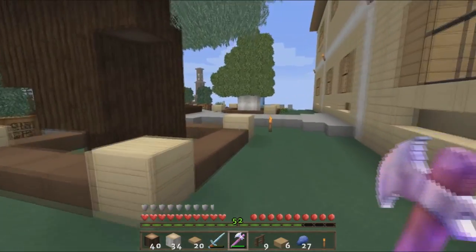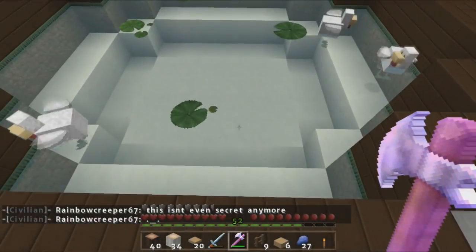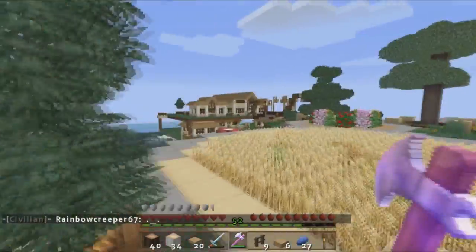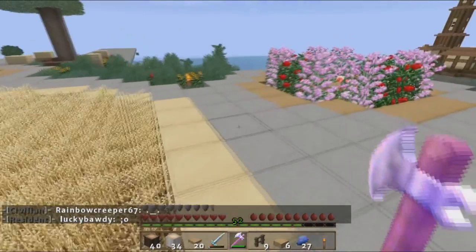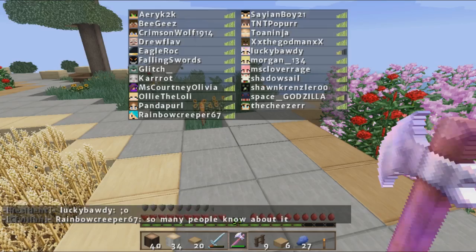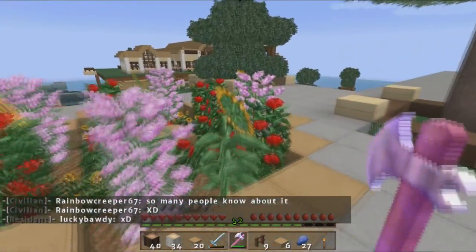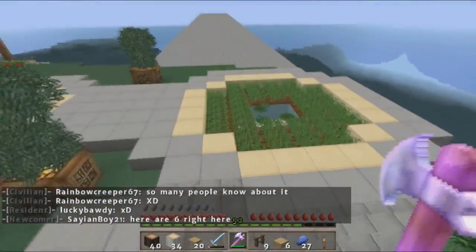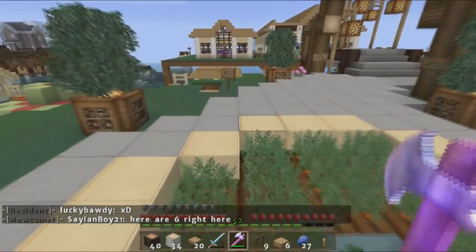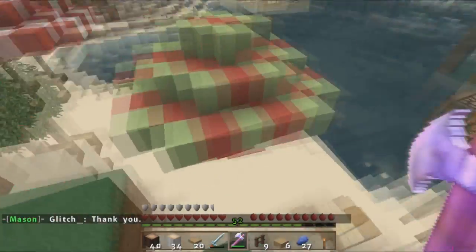Alright, this is the back of my house. Here is a duck pond that Ty made - Ty made most of this, although I made the entirety of this area over here with the help of someone whose name I forgot. We have potatoes, wheat, and carrots down here, and somebody made a mini beach. So here's the little mini beach.